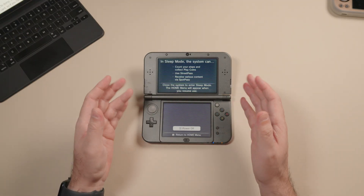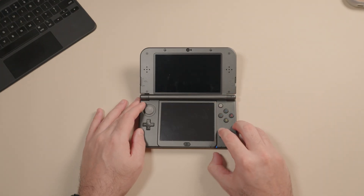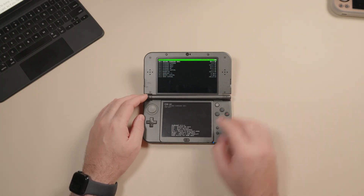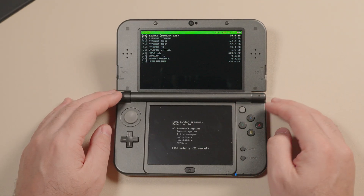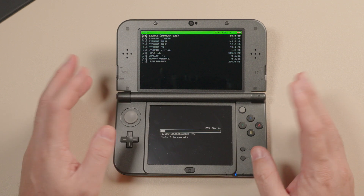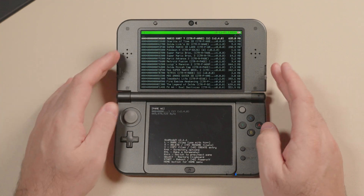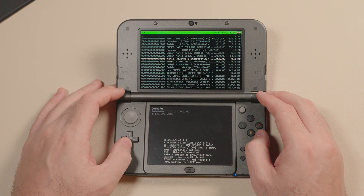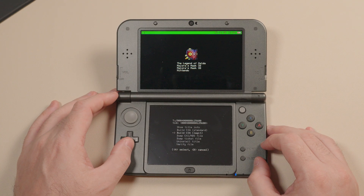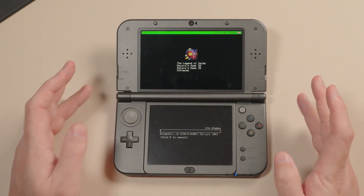To dump using GodMode9, switch off your device completely, then hold the Start button and press the power button. If asked whether to finalize or go into GodMode9, choose GodMode9. Press the Home button to bring up the action menu, go to Title Manager, then pick SD card. Let it load your installed titles — this might take a few seconds. Once loaded, pick the game you want to dump and press A, go into Manage Title, then go down to Dump CXI/NDS file and press A. GodMode9 will start dumping your game as a CXI file.